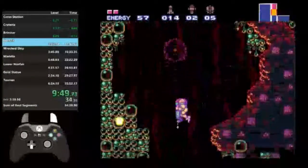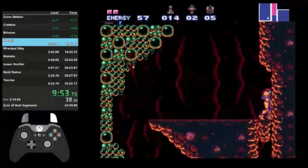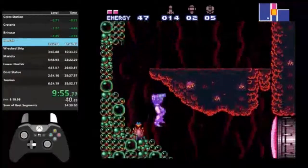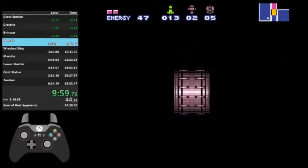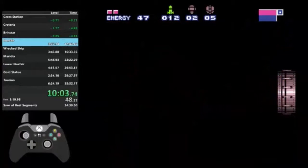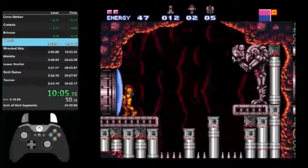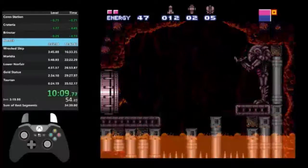Coming up is the Speed Booster power-up. This is where the speed run really begins because you got the Speed Booster. You hold Run and you turn blue as you run for a certain amount of distance — go really fast, obviously. But coming up is the first Shine Spark. I have to charge up a Shine Spark, preserve my speed-charged state, and then let it rip horizontally — or you can go upwards or diagonally. This is a Way B, which comes in very handy later.